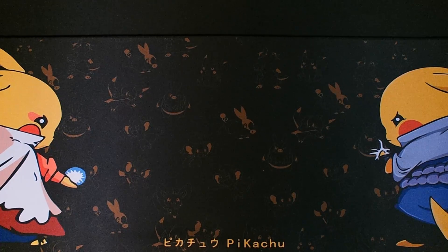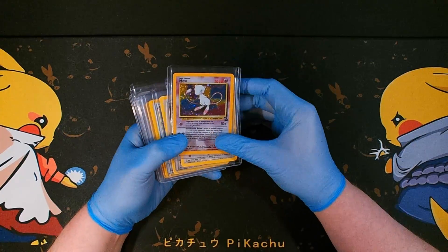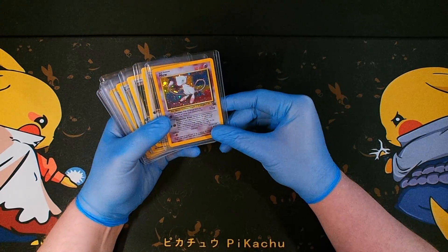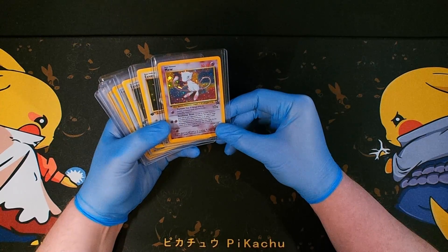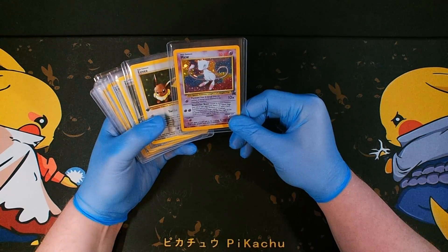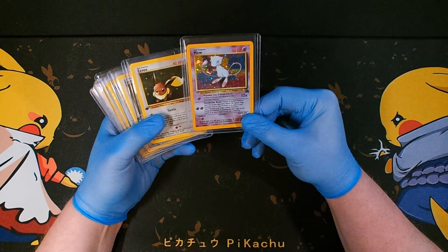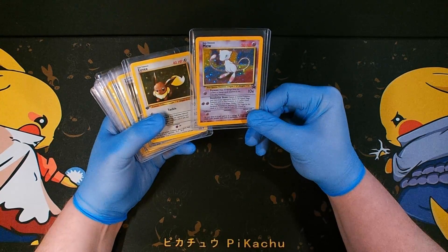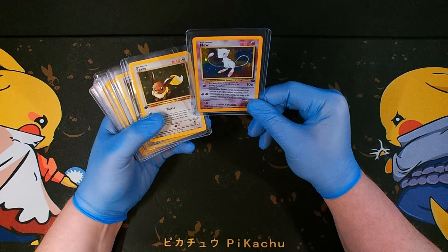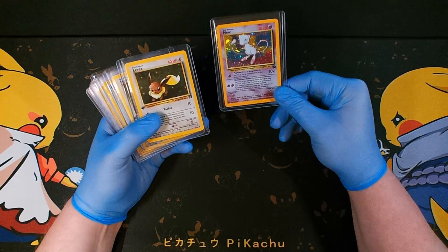Alright guys, today we're talking about our PSA send-offs, so I'm going to go over those in this video. First up is a holo promo Mew - it's a black star promo. I got this when I was young at Toys R Us. You had to be in the Toys R Us league to get it and they'd hand it out to you. I had another one too but it wasn't in good condition - this one is in pretty decent shape, so we'll see what happens.